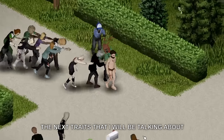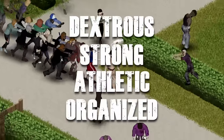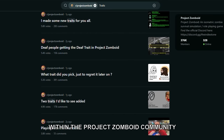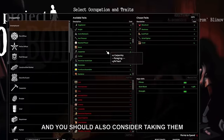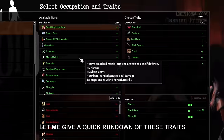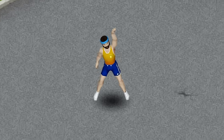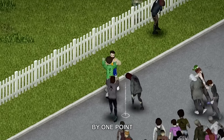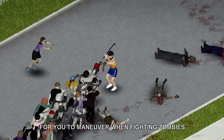The next traits I'll be talking about are not as essential as these four. However, these traits are highly regarded within the Project Zomboid community, and you should consider taking them if you have the points to spare. First, there's Gymnast. This trait boosts your nimble skill by one point, making it easier and more convenient for you to maneuver when fighting zombies.